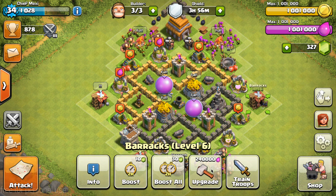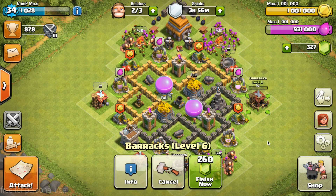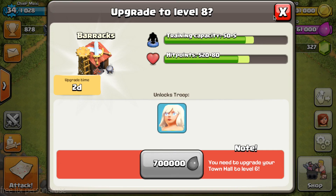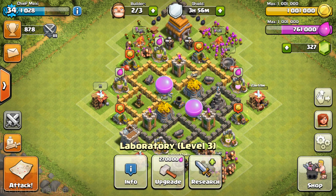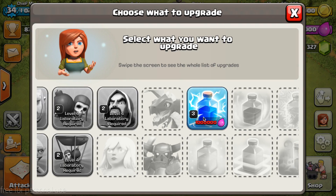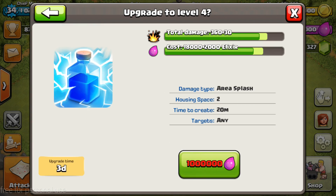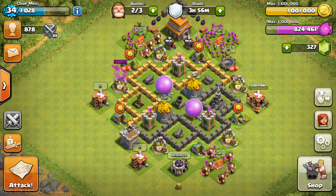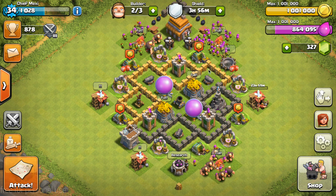First of all, I'm going to upgrade this barracks to level 7. These two are already level 7 and I cannot upgrade them anymore. There's only one elixir upgrade left for this town hall level, which is the lightning spell to level 4, costing 1 million elixir — and I don't think I actually have 1 million yet, but I'm getting pretty close.